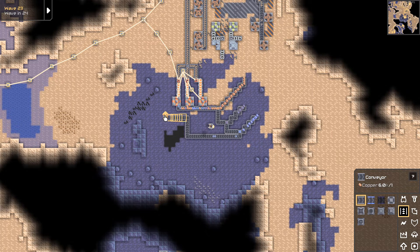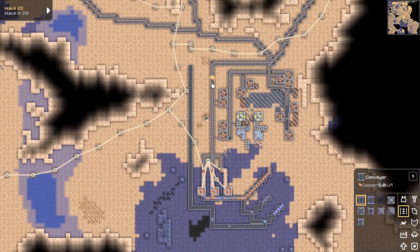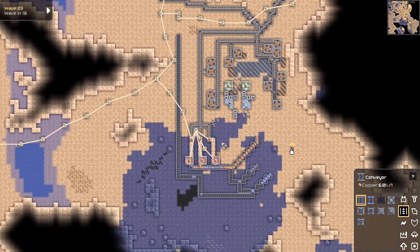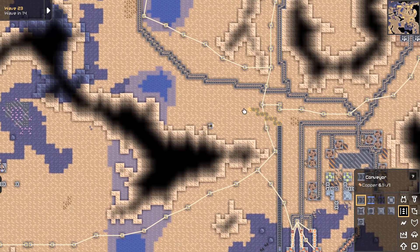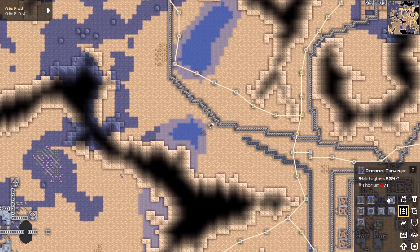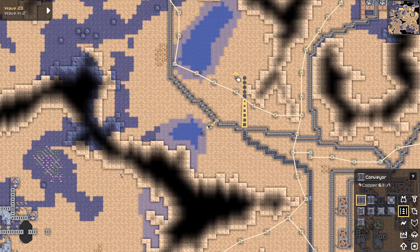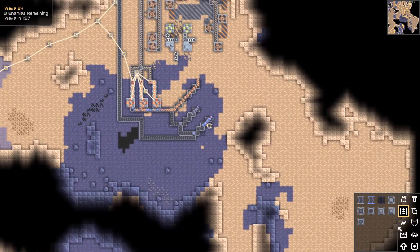And the rest of what comes out will be graphite, which is something we will need up top. So this will be our graphite feed actually. We'll run this up here — this is what I was thinking we were going to do for graphite. I had it all planned out. It won't be very much, at least not at first, but we don't tend to actually use it that much.